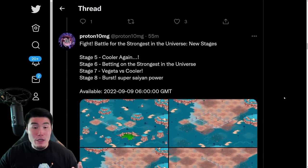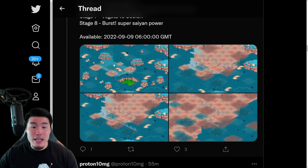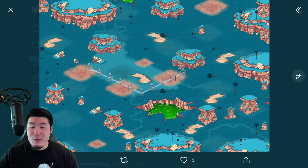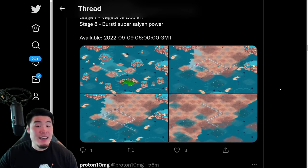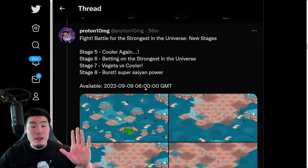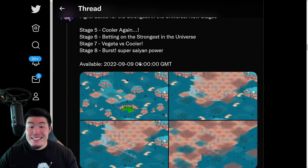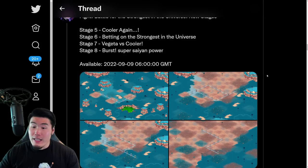We also have some new stages for the Battle for the Strongest in the Universe event — Stages 5, 6, 7, and 8. You guys can take a quick look at the maps; not really anything too crazy. As far as the release date goes for all this stuff, it's going to be September 9th at 6 a.m. GMT, so roughly a day and a half from now. We're very close.